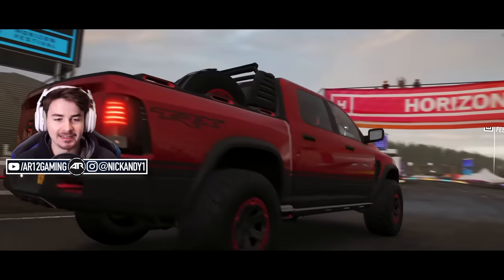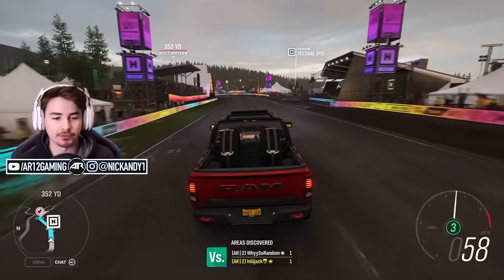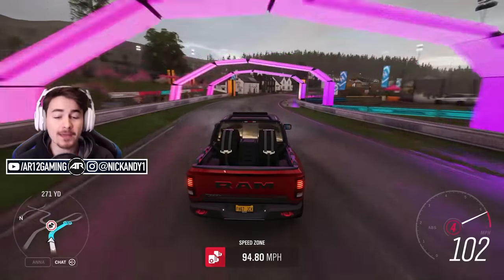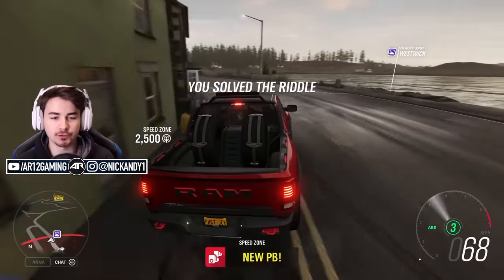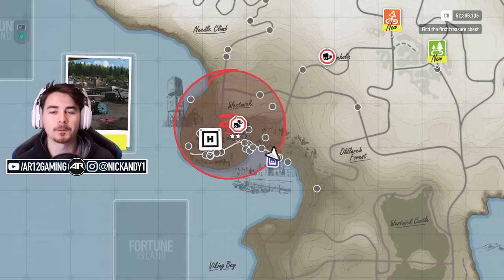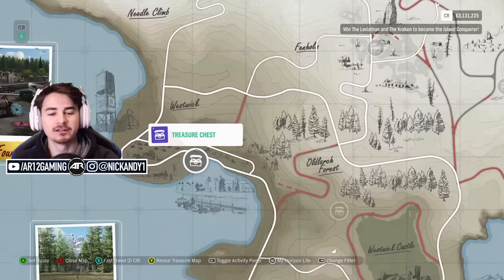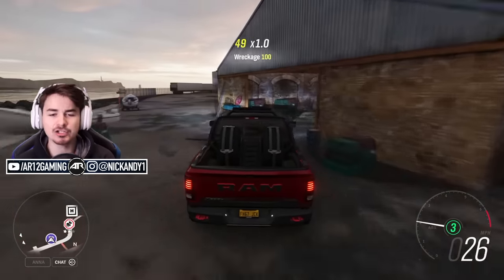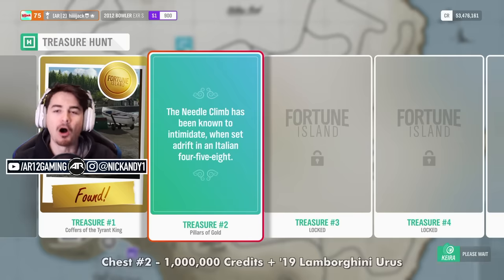They all start like this — you'll be given a riddle requiring you to do 2 to 3 things. For chest number 1, you need to get in a Dodge Ram TRX and head over to the Festival Apex Speed Zone and set a score. You don't need to achieve a certain star rating. Once you've done your task, it'll show a picture of where the chest is. It's actually on the docks right in this doorway. You win a million credits — chest number 1 completed.